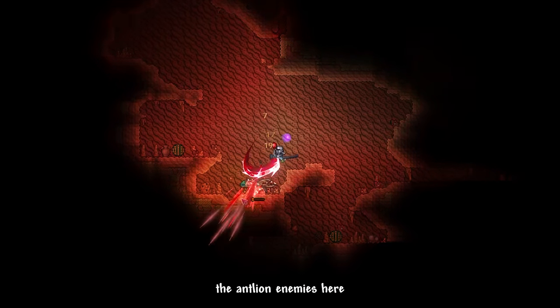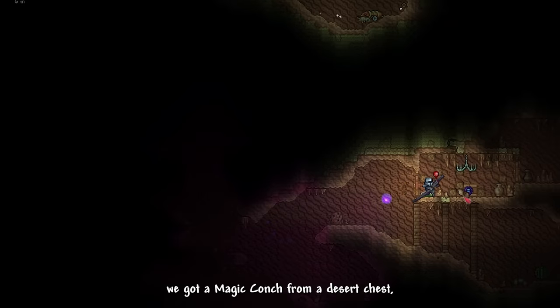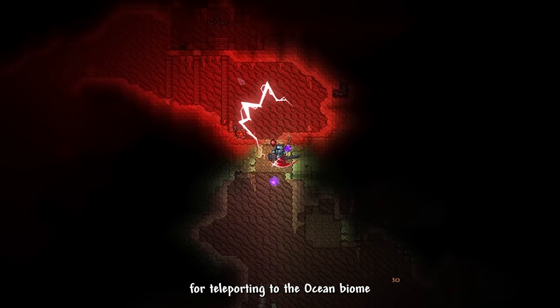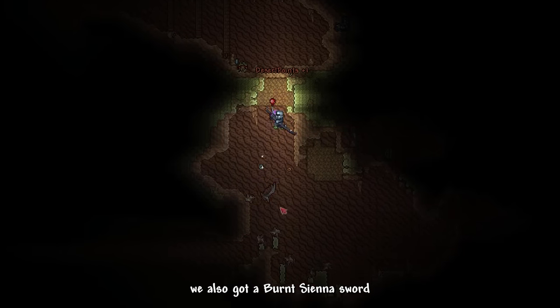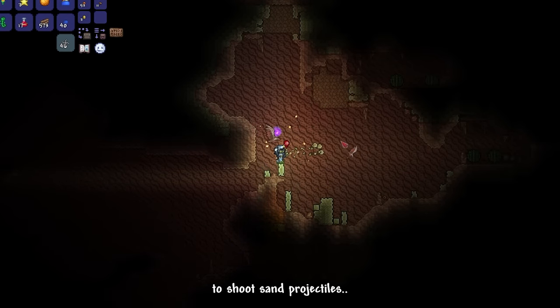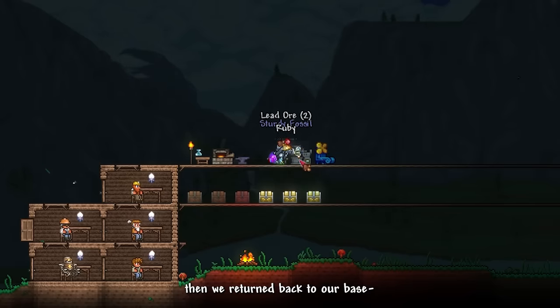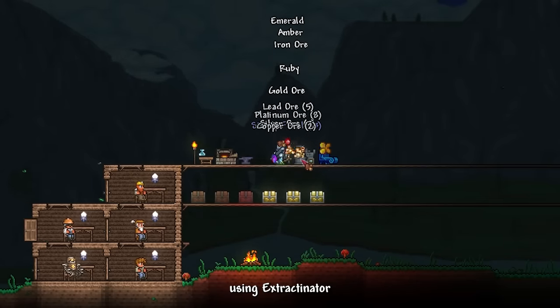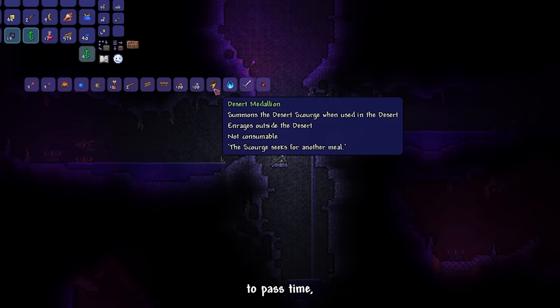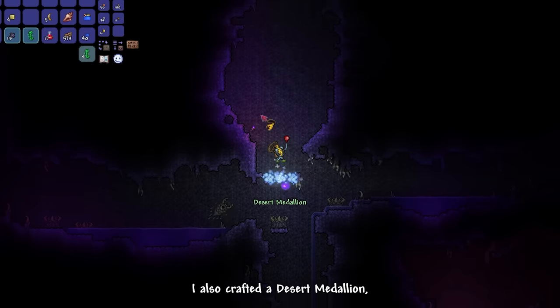We also needed to defeat the alien enemies here for some mandibles. We got a magic conch from a desert chest, which is handy for teleporting to the ocean biome. We also got a burnt sienna sword from a rare enemy drop — they've reworked this sword to shoot sand projectiles. Then we returned to base and processed our desert fossils through the extractinator, getting some good ores and gems.